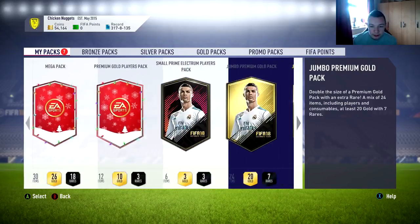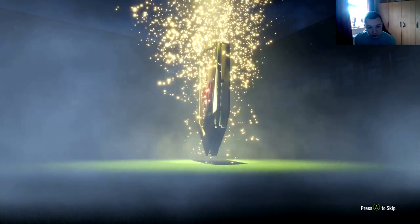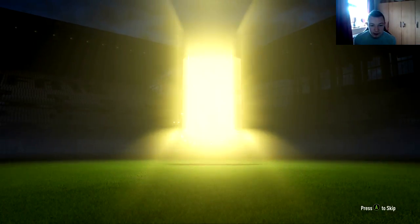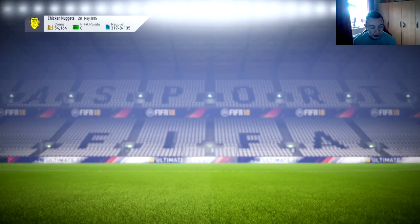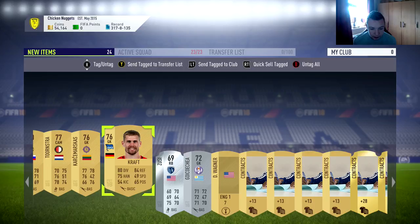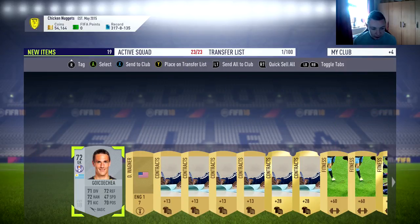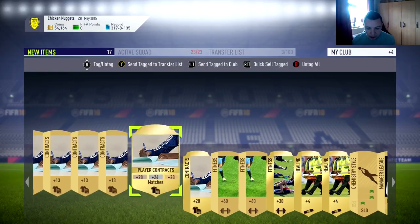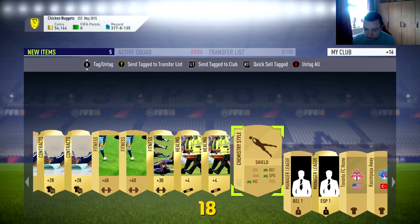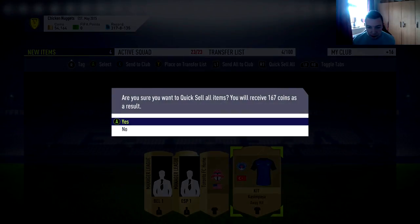And then we will move on to our Jumbo Premium Gold Pack — our 2 pre-order packs here. Not even a rare, that's not good is it? Not great that one. We'll just send these into the club to the transfer list, and then quick sell them. We'll send that to the transfer list and then quick sell them.